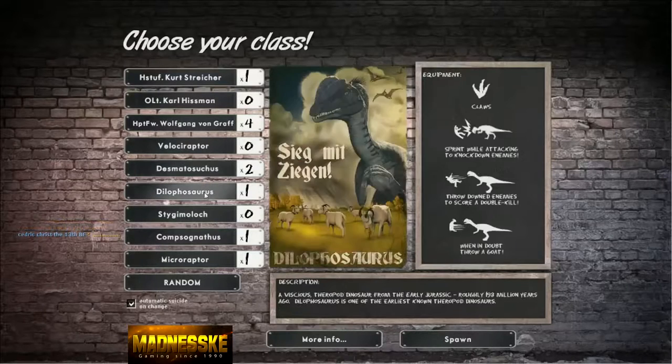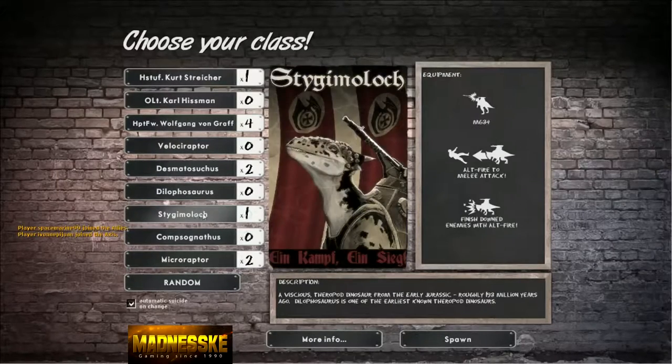Then there's the Dilophosaurus — that's a really big one. It's got claws, it can sprint while attacking to knock down enemies, it can throw down enemies, and after knocking them down it can pick them up and throw them to knock someone else over. It can also pick up goats in its mouth and throw them at people. Then there's the Stygimoloch — I think that's how you say it — that's kind of a tank actually.